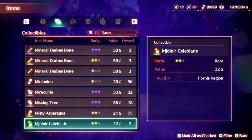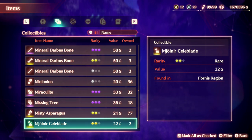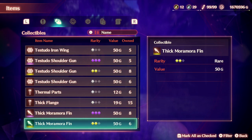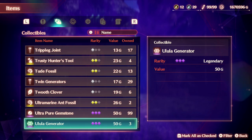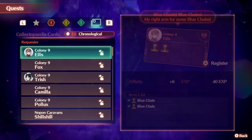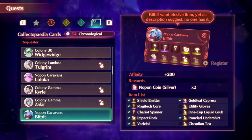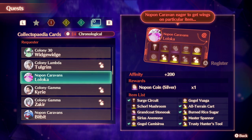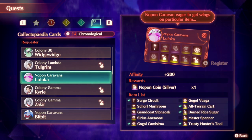I can search by typing — let's try 'trusty' — there we go. So this is found in the Pentelas region. Using that knowledge, we can go back to the no pawn caravan. Here's Lolika — if we're missing the master spanner, we know it can be found in the Pentelas region, specifically in one of the hulks there. That definitely just makes things stupidly easy and gives us a reasonable way of finding it.